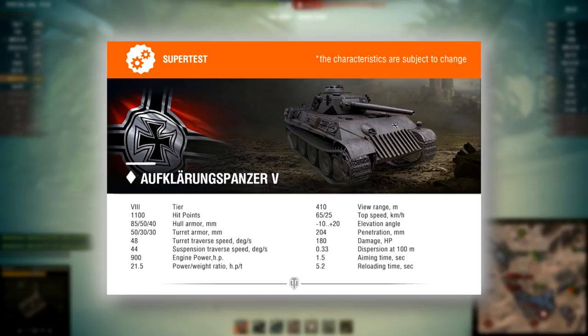Top speed: 65 — not bad. Reverse speed is actually pretty good as well: 25, moving backwards. Gun elevation angles: minus 10 degrees of gun depression. Even though from the picture I can see that this turret is super low, and I'm not 100% sure that you are able to achieve minus 10 degrees of gun depression in the front. Just look at this picture — how can you get minus 10 degrees frontally? Maybe you can, but I believe it may be achievable on the side or something like that. Just be ready for it.